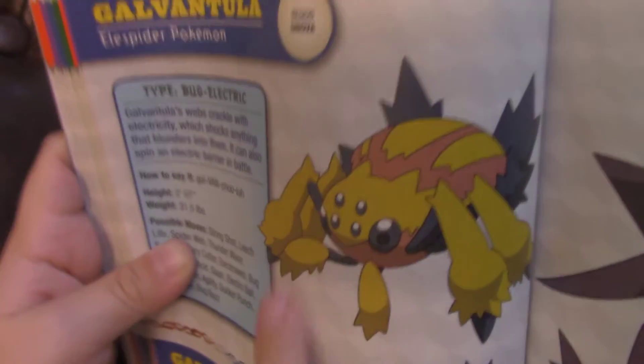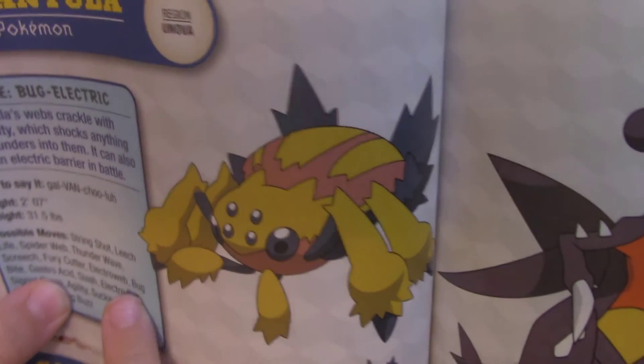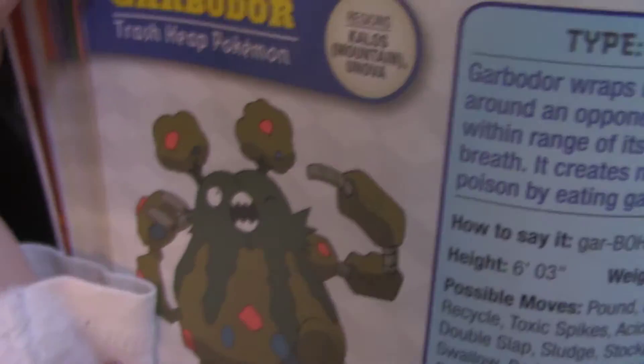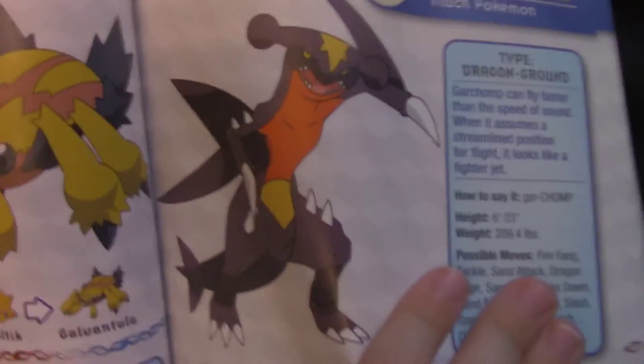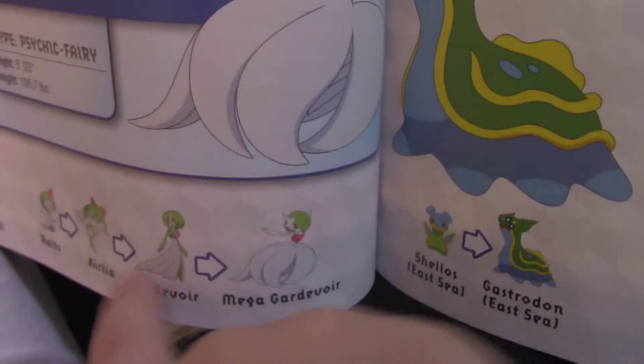Gar-chump — I look like a spider. Galvantula, from Joltik. Yeah, it evolved. Who's that? Garbodor — it's the evolved form of Trubbish. It's kind of weird because it's actually made from garbage — like metal coming into rock. He's so weird. He's a trashy Pokémon. Garbodor evolved from Trubbish.